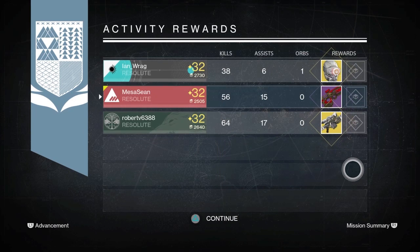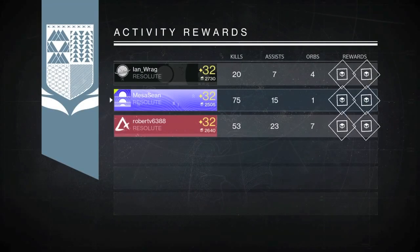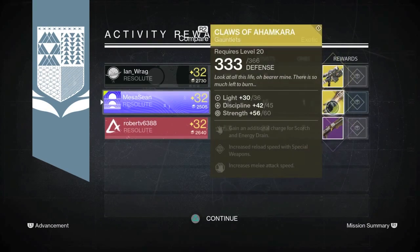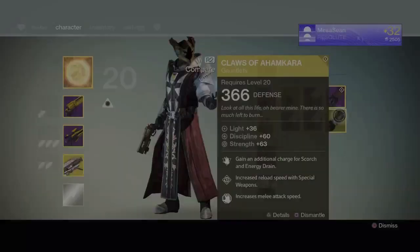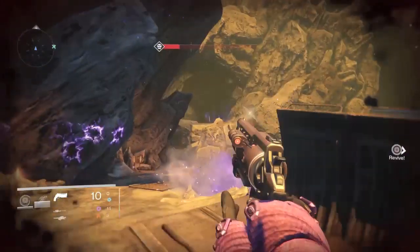On my beloved Warlock — Warlock master race, yes I know it's a class not a race, it just sounds funnier — we got two more exotics. Ian gets Patience and Time like Robert did last time; Robert got Hide and Seek, which I love — I have a full-auto one, great for PvE and PvP. I get another set of Claws of Ahamkara, which you can use for Voidwalker or Sunsinger. I don't really use it — on Sunsinger I always use Heart of the Praxic Fire, and for PvP Voidwalker I use Void Fang Vestments to catch one-shot people with Axion Bolt. For PvE Voidwalker I always use Obsidian Mind.